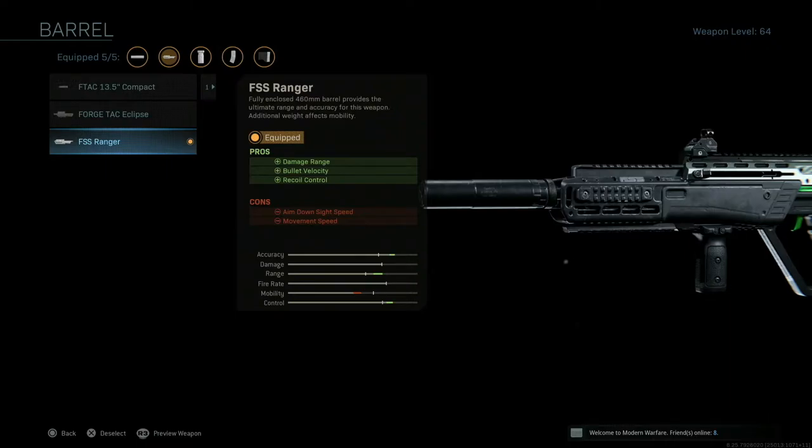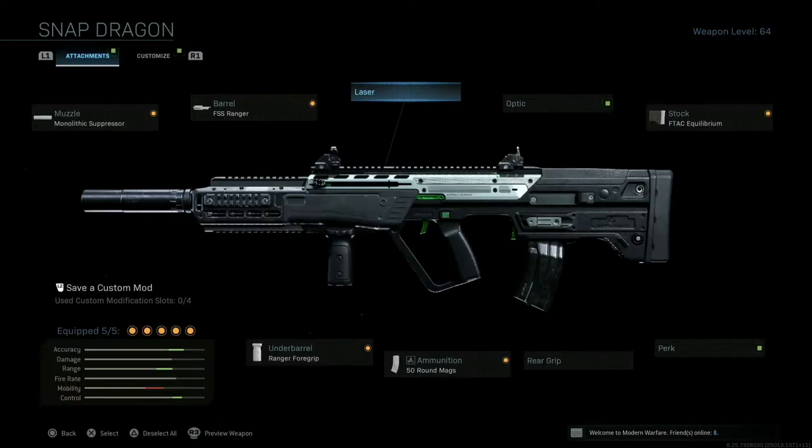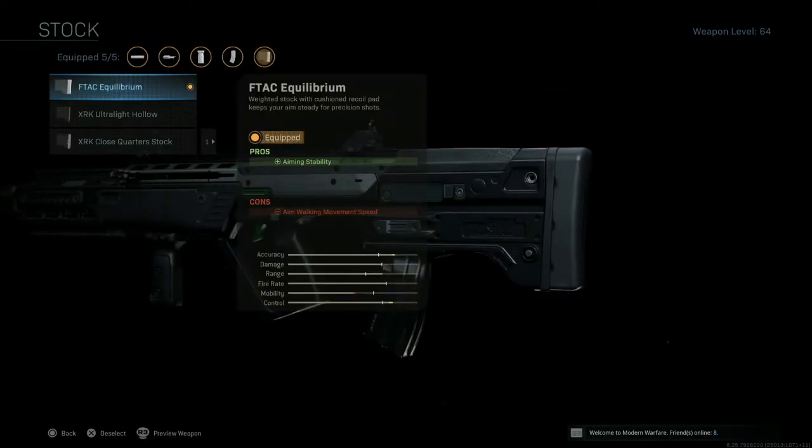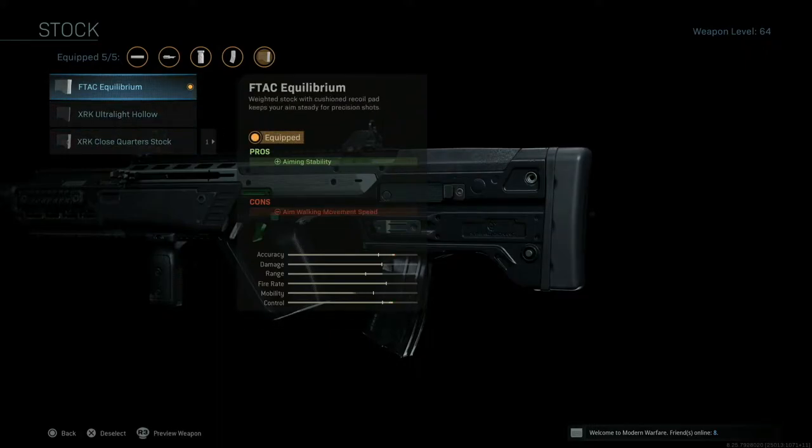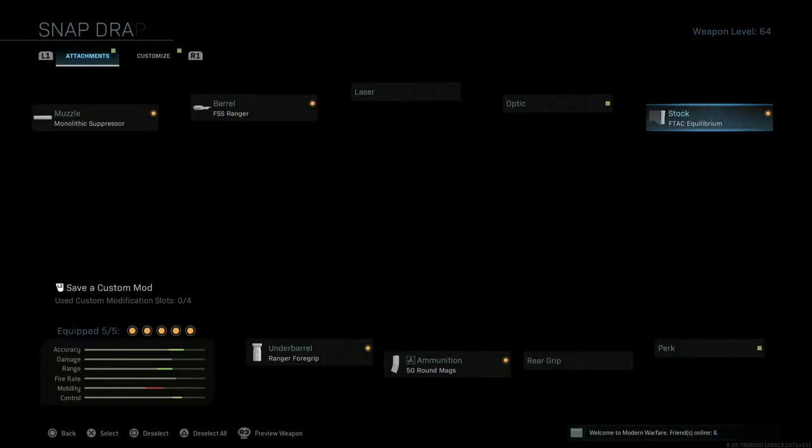We're going to skip the laser and the optic — believe me, you do not need an optic on this gun. The iron sights are practically perfect, and since it shoots like a laser beam you don't need one at all. Next, for the stock, you want the F-Tack Equilibrium. As you can see, compared to the others it's going to give you the most accuracy and control. It will slow your aim-walking movement speed, but trust me 100%, you are going to thank me later because of how stable the gun is.